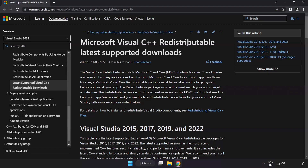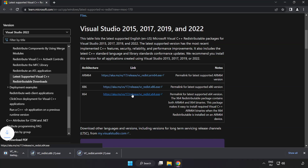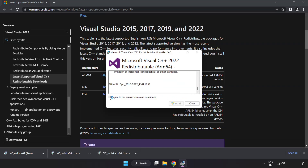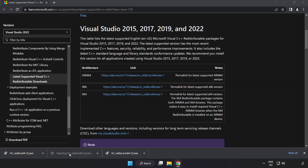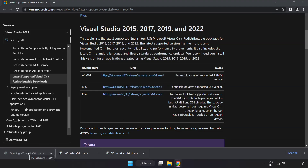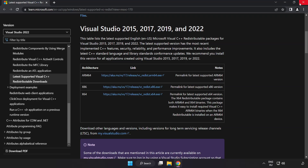Go to the website link in the description and download three files. Install each downloaded file. Click 'I agree to the license terms and conditions' and click Install. If it fails to install, no problem — repeat for the others. Click Close and repeat for the remaining files. Close the internet browser.